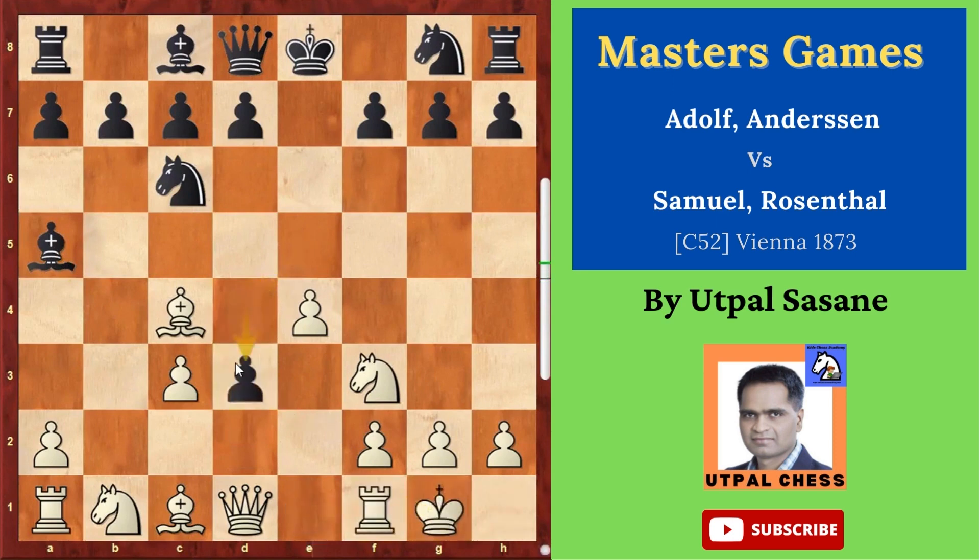So d3. He thinks he will not allow the opponent to capture and have a very good center. But if he takes, he's losing some time — capturing and nothing is happening. Plus the queen can come out faster. The problem is you're moving a pawn which cannot attack so many squares, and you're not developing another piece. That's why d3 is not a good idea.